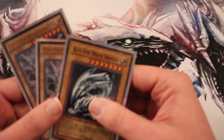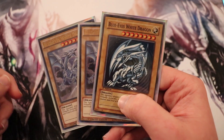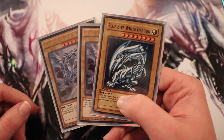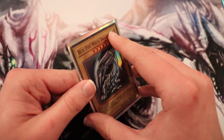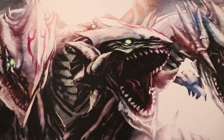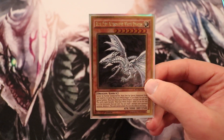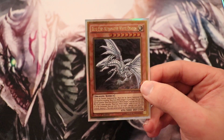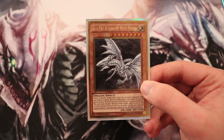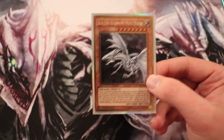Next we're running, of course, three Blue-Eyes White Dragons. These are pretty important to the deck — can't work without them. I'm also running one Blue-Eyes Alternative White Dragon, just so you have that extra Blue-Eyes-named card in the deck, and it's a good, easy Special Summon to the field too, if you just need one.